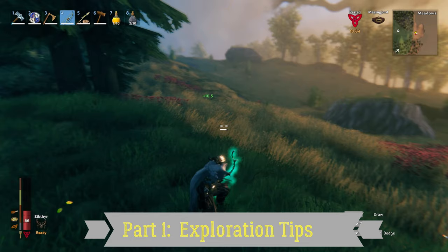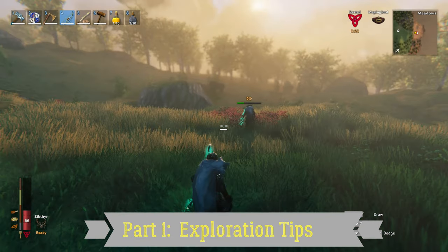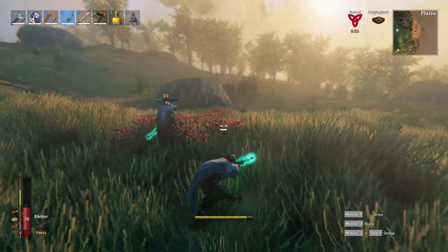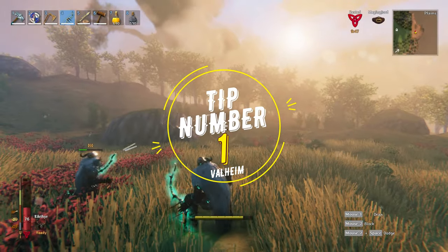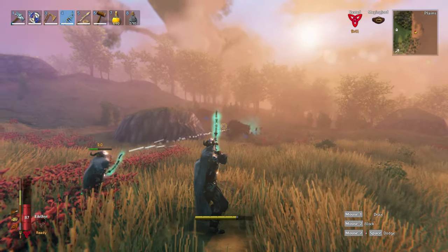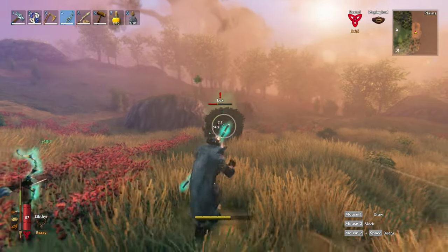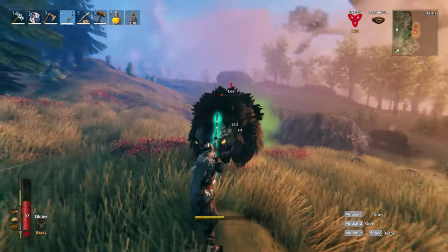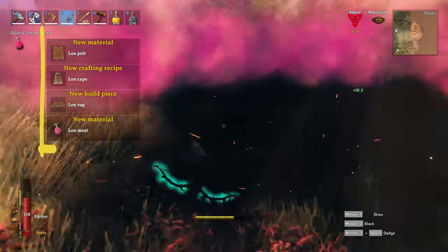Exploration in Valheim is extremely important and exhilarating. This is how you will progress in most cases, how you will encounter great challenges, and how you will have very enjoyable moments. But this can also become a big challenge at times. The very first tip is that whenever you find a new thing — whether it is a tree, a mob, a stone, a berry — just take it, because it is a way how you will unlock recipes for cooking, crafting, building, and much more. Therefore, explore the world and carefully obtain new ingredients to unlock new cool stuff.